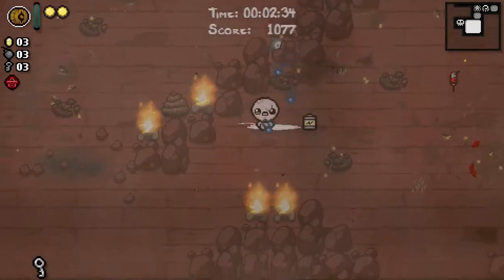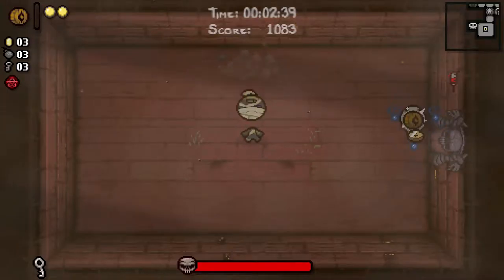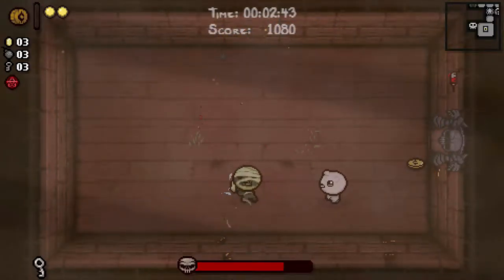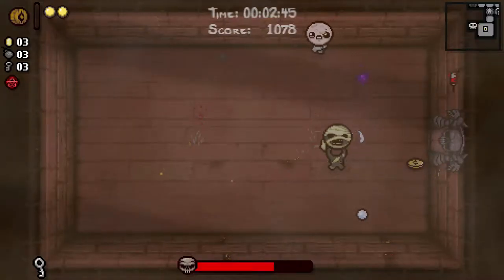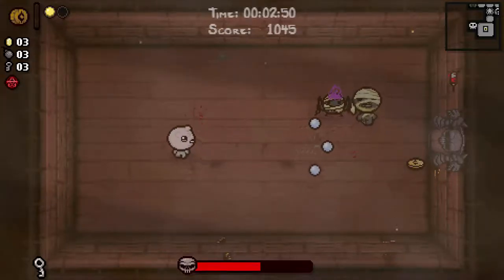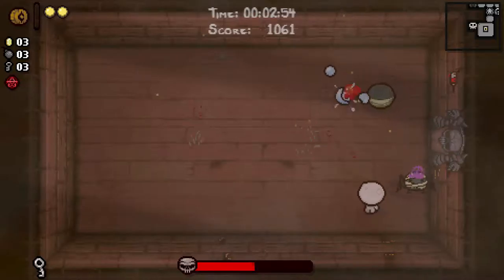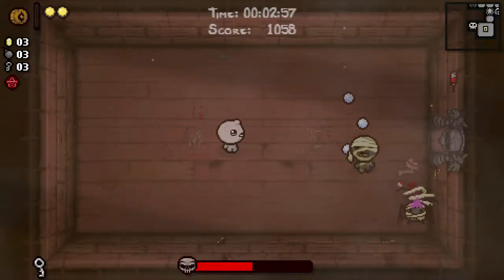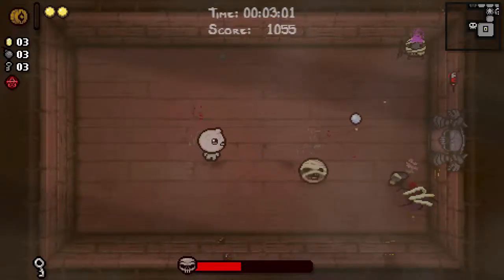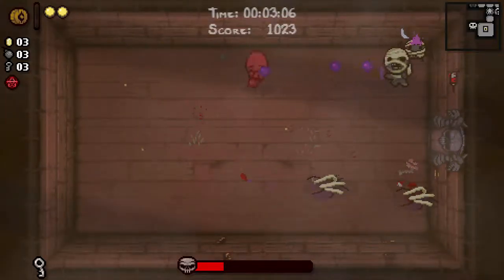If you're wondering where the flies are coming from — because the Keeper doesn't use traditional HP — any and all forms of HP are becoming flies when they spawn. All Spirit Hearts, all Red Hearts, all Half Red Hearts. Those homing shots home so aggressively. No more spiders!